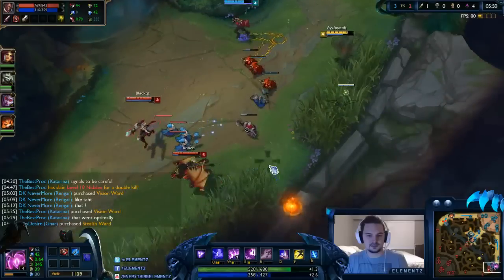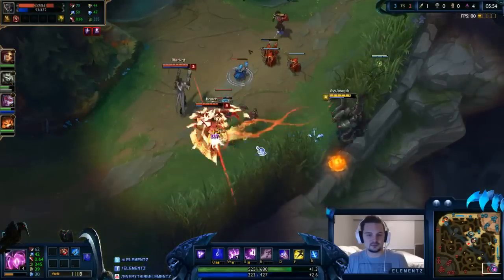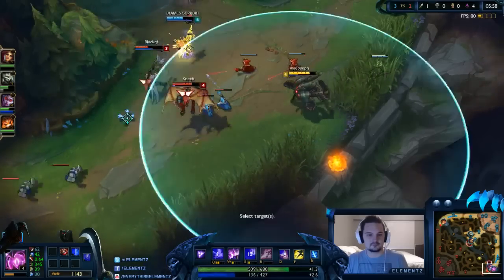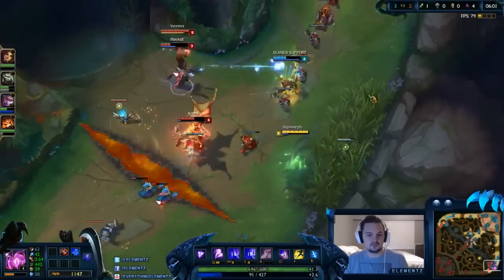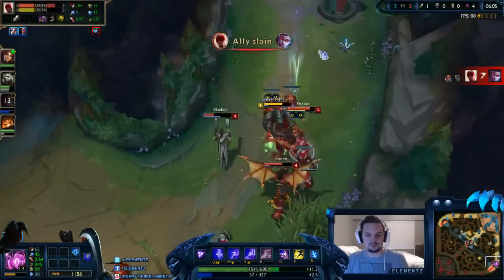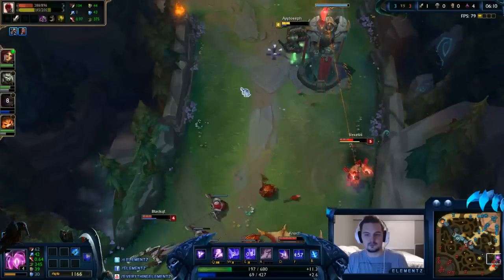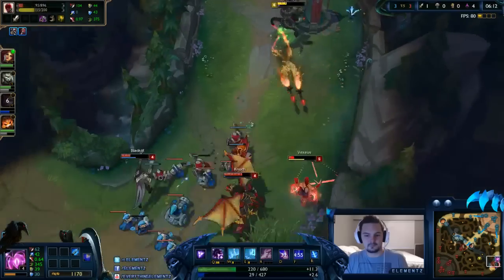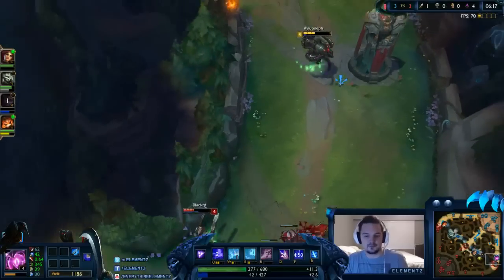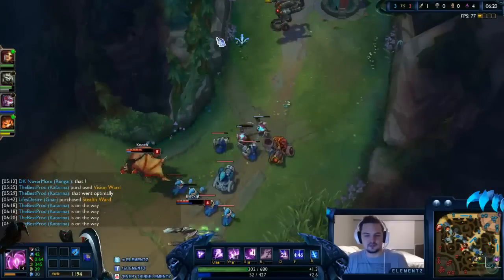I'm going to ward this brush because they're kind of being aggressive still. Galio's pretty tough though, and I missed unfortunately. I just gotta run for my life — probably going to have to blow Flash here. If only I got that Q off sooner I could have maybe picked up another kill. Oh well. Kat's pinging that she's coming down — normally I wouldn't stay, but let's see what I can do here.